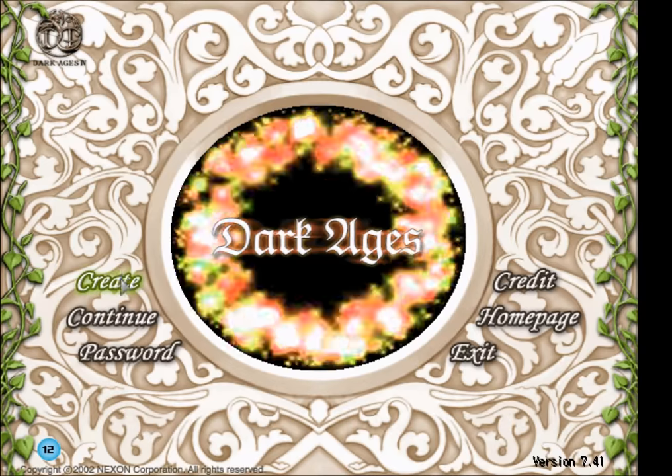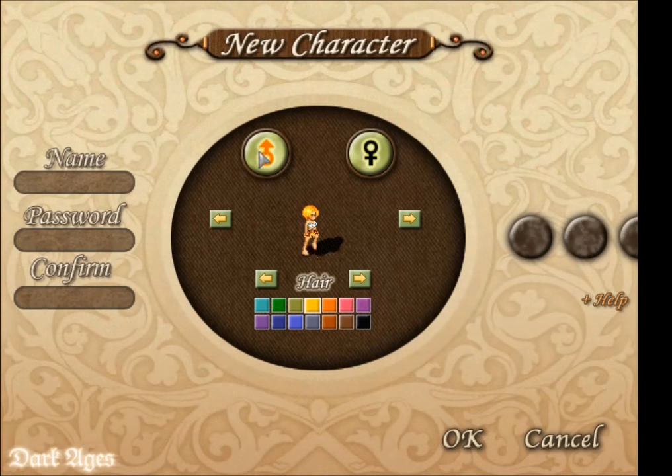From here we can click the create tab and we can choose from female or male. We can select our hair type and color and ignore the armors, as these armors are just here to display what can be available to you based on what classes you choose.